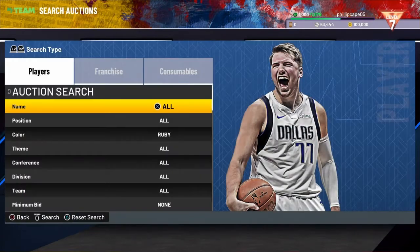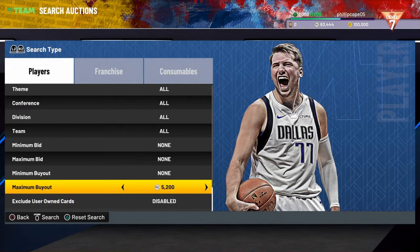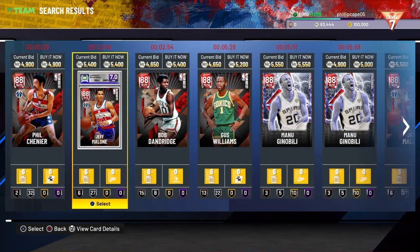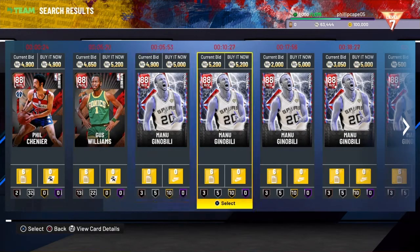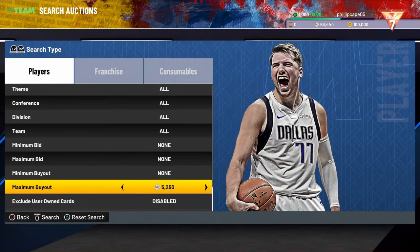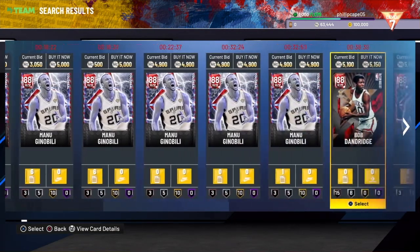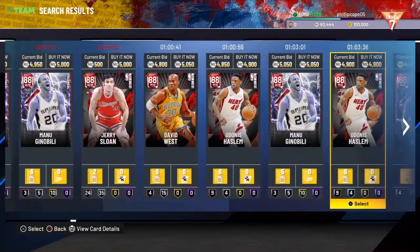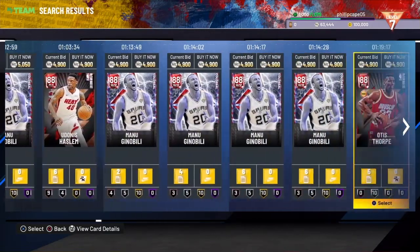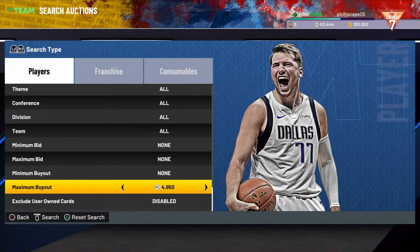Once you do this a little bit you'll get used to which players go for more. It's a good idea to go through the sets and look up each player individually to see what they go for — get a feel for who goes for a higher amount. I also like to look up players individually when I find hot players. A lot of these colossal cards are coming out of packs since they're the special pack in the store, so they're always good players to find.